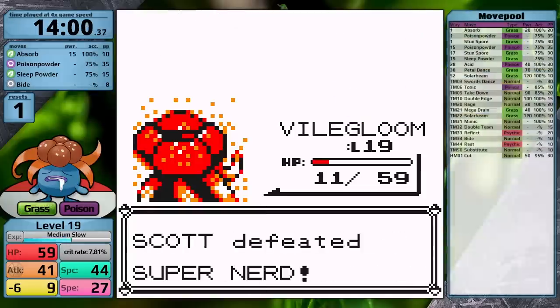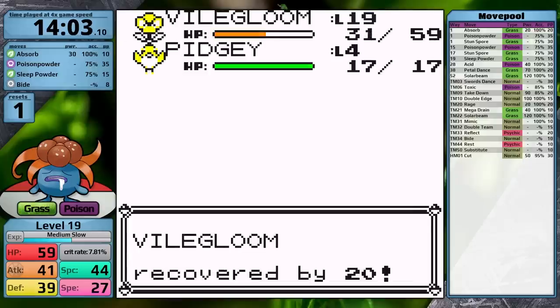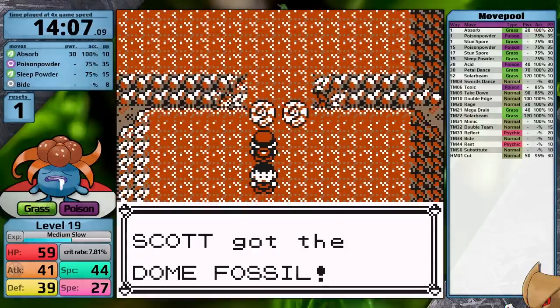I level up to level 19, where I can learn Sleep Powder, which I teach in place of Stun Spore — Poison Powder is still useful against Flying and Bug types. All that's left is the Koffing, which only knows Tackle and Smog. Using Bide lets me deal massive damage back, but it's a pretty close fight — I only survive with 11 hit points. Luckily I purchased potions in Viridian City, so I can heal Gloom up and proceed to fight Jesse and James.